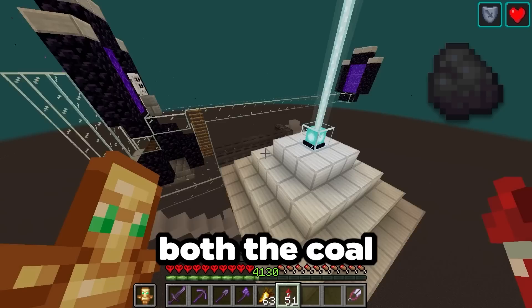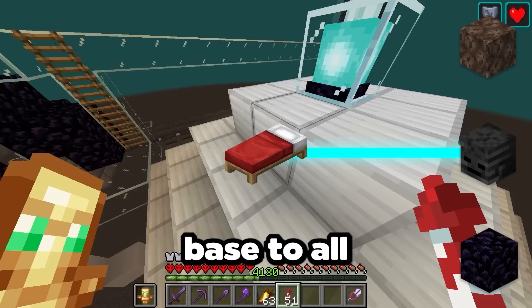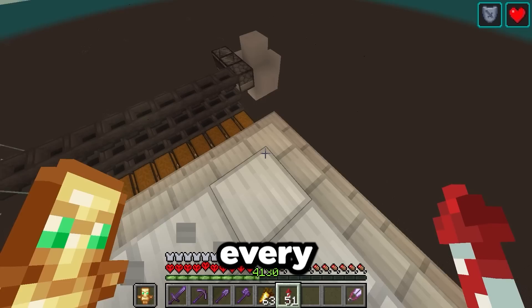Next, we need to start connecting those other farms to the factory. First, I think we can start with our wither skeleton farm, because it's going to provide both the coal so we can make glass, and the wither skeleton skulls so we can kill withers to get nether stars. This thing is also over a thousand blocks away from my end portal, so I'm going to make an ice boat path from my home base to this farm, and then from my home base to all the other farms, and finally one from my home base to the end portal.